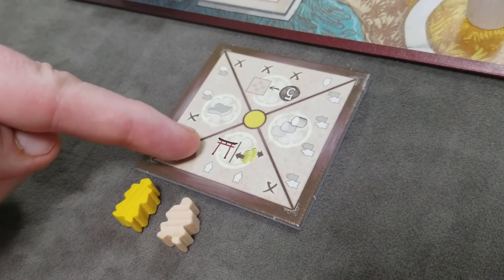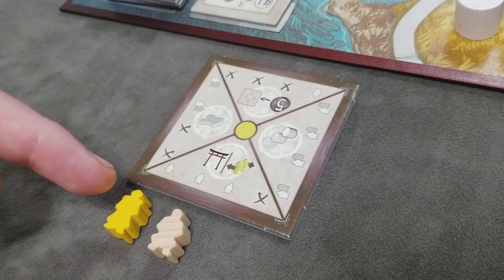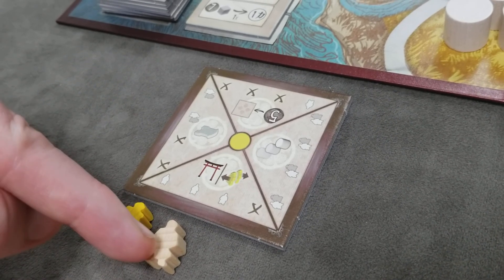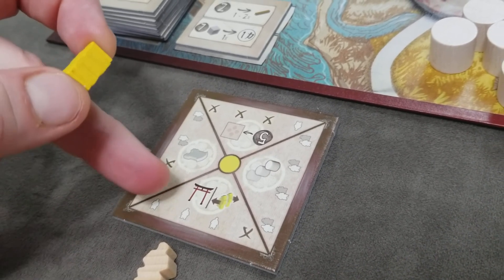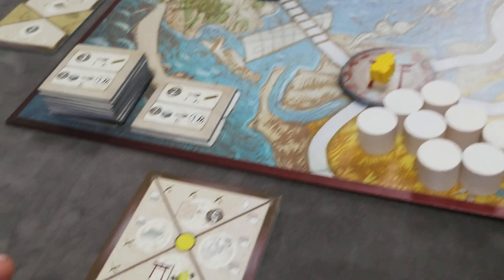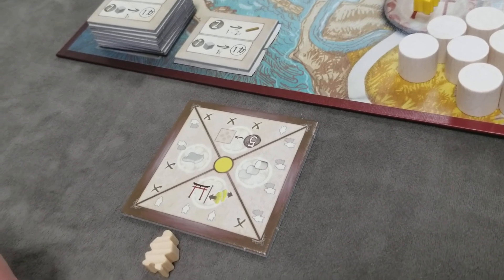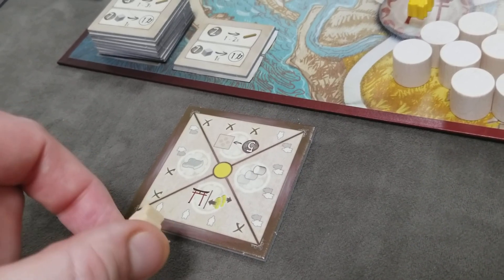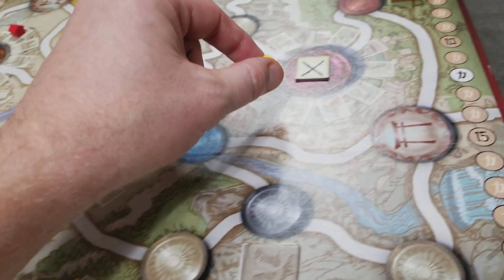Next is the travel action. This can be activated up to three times and gives the player a choice with each activation. They can take an official of their color — not a neutral official — and immediately place it on the game board into a spot with one of those symbols. Alternatively, with an activation, they can move up to two samurai already on the game board to any other spot.